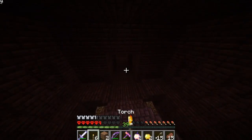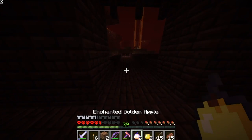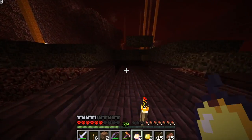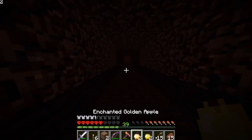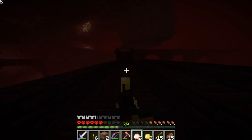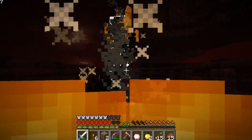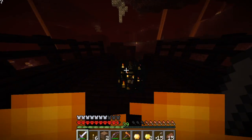We're at half health now. We're gonna get hit by another one and we're dead. Okay, screw it, let's just do it. We need to find blazes now. Here's a blaze spawner. It's gonna give me fire resistance for a minute. We'll have a minute to kill as many blazes as we can. No blaze rods? Seriously?